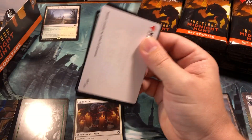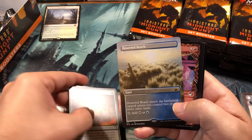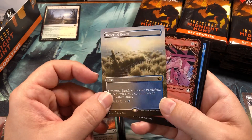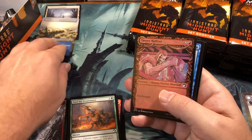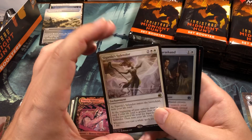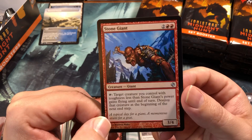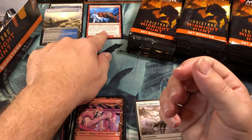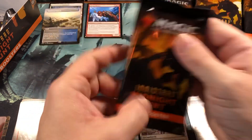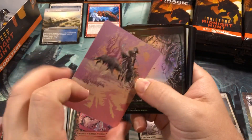Going through here hopefully we get the Wrenn - she seems to be the hardest chase card to get. Oh nice, a deserted beach! I love that they put the full art lands in the ancillary slot - those look great. Full art, Sigarda's Splendor, uncommon Farmhand, and a Stone Giant for our first list card - looks like it's from a dual deck or something. So far no mythics, but we got two of the rare land cycle which is pretty cool.